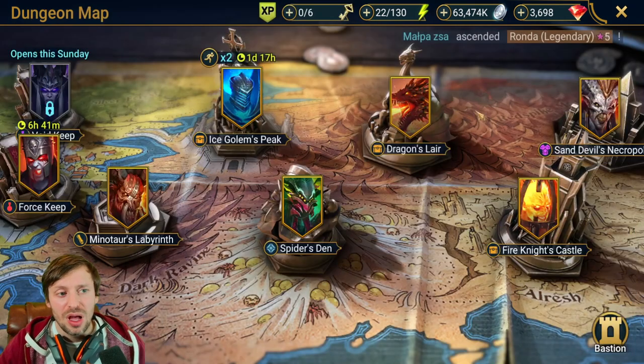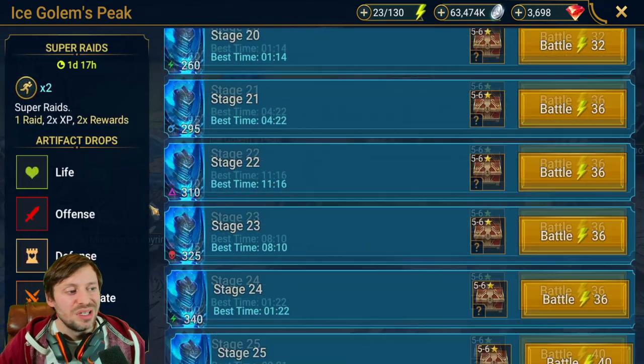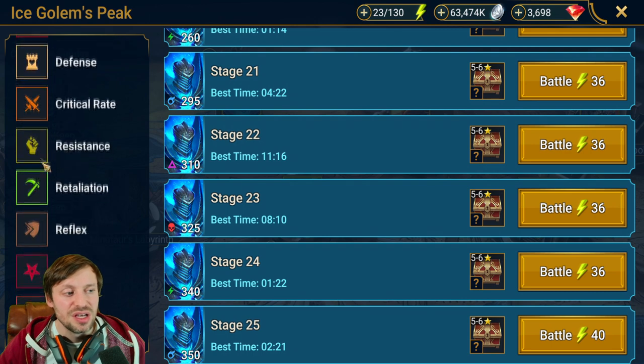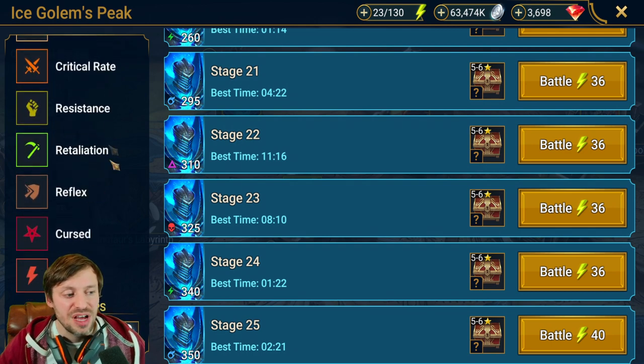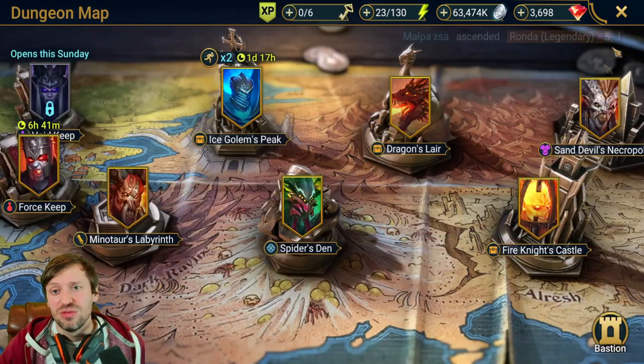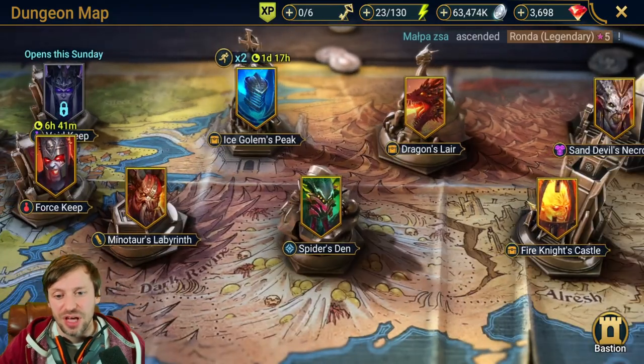Ice Golem has some nice gear — Crit Rate, Defense, Resistance — but those stats are more of an end-game priority. It's also quite an easy dungeon to wipe on, so I would avoid it and not spend much time there.